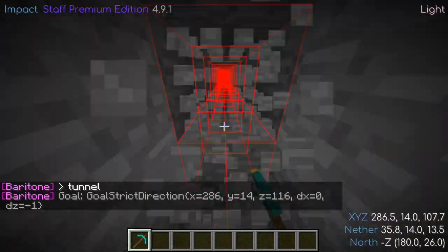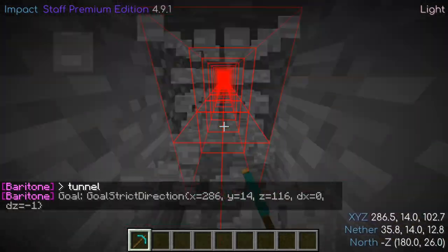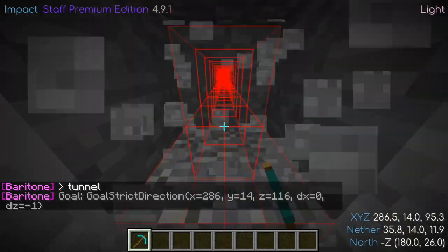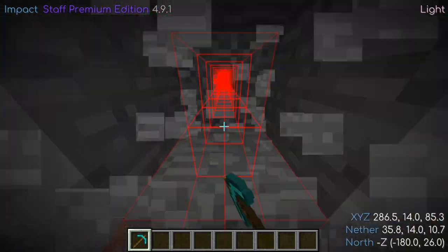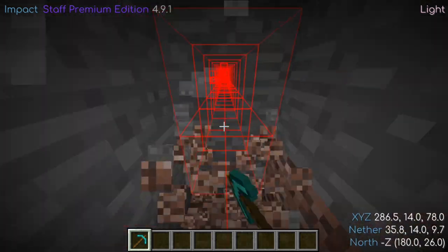The tunnel command can be used to automate the process of tunnel digging. Baritone will tunnel in the straightest line possible while also avoiding obstacles. This command also supports user-defined tunnels. Use the command 'help tunnel' for more details.